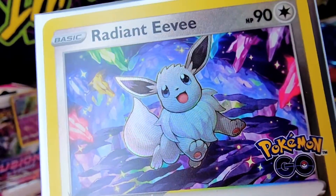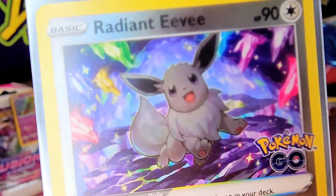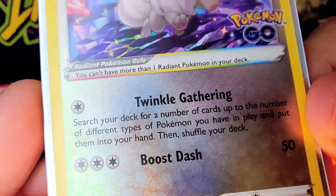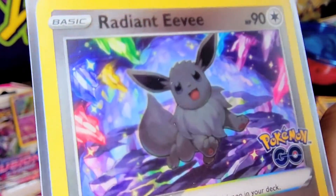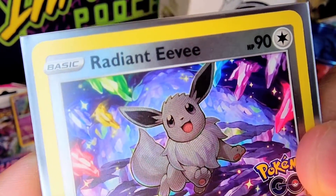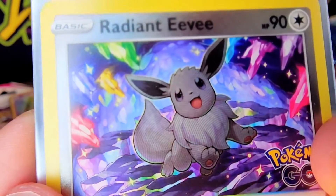This one is part of the new Pokemon Go set. It was only available as part of the Radiant Eevee collection — it came with a playmat, this promo card, and booster packs. But I ended up getting it as a single at Cool Stuff. It's got all the different stones all around it, with the shiny Eevee right there in the center. Textured — a beautiful, beautiful card. I think it was going for about $10 when I picked it up.